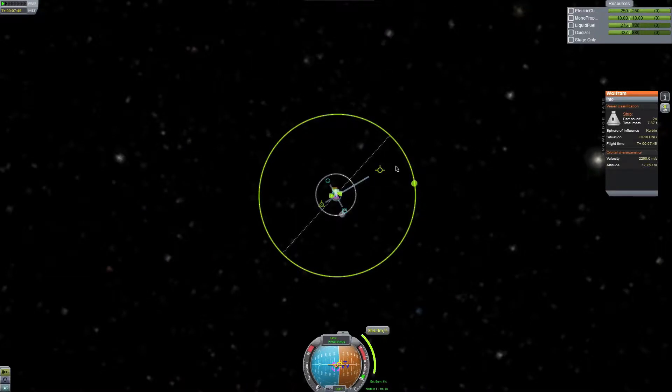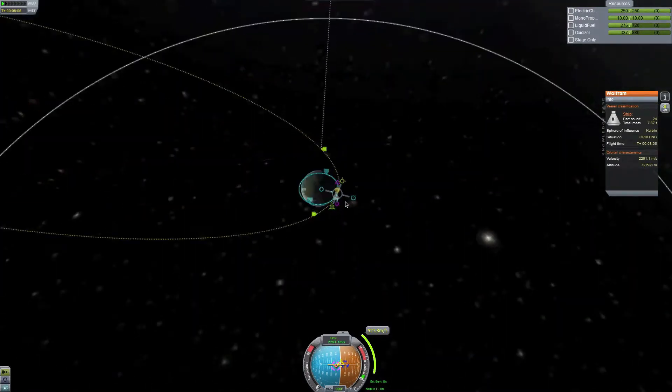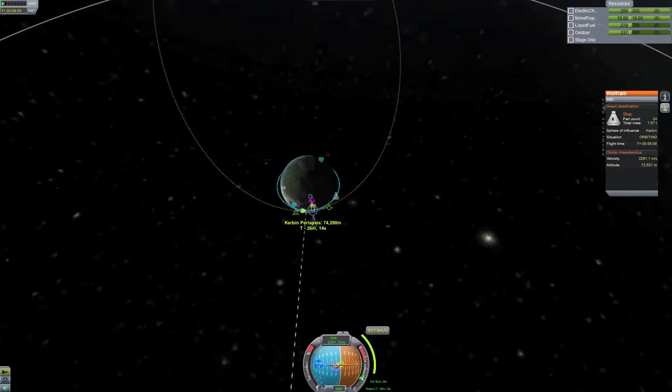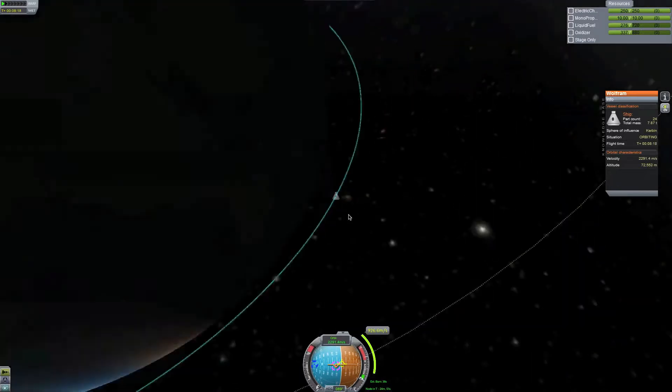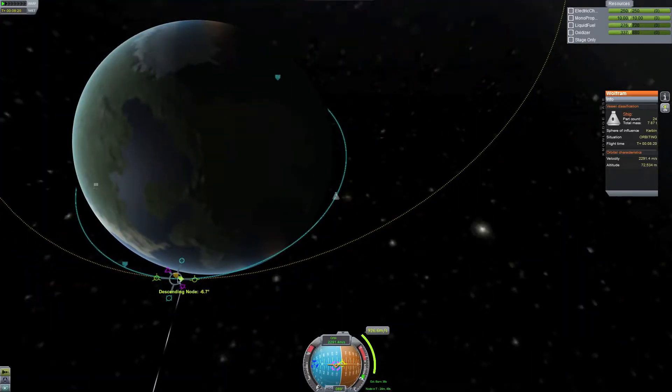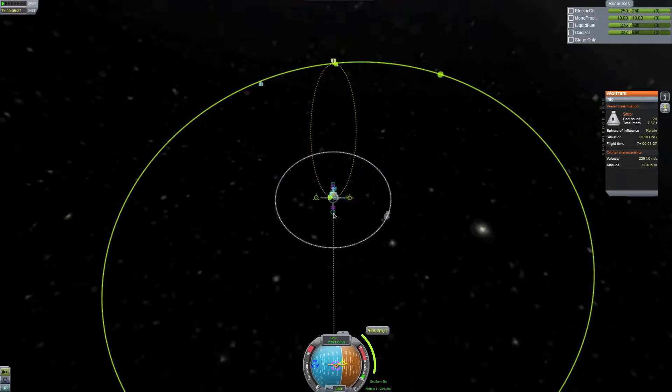So if I did that — let's get that out there. That'd be a moon encounter. We don't want a moon encounter; we want the Minmus encounter. That's way off — that's why. You want to do it at your ascending or descending node. You can adjust it with those nodes.